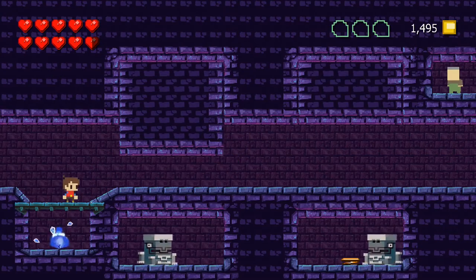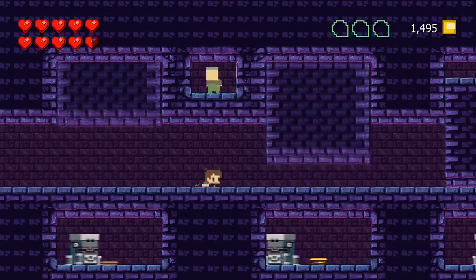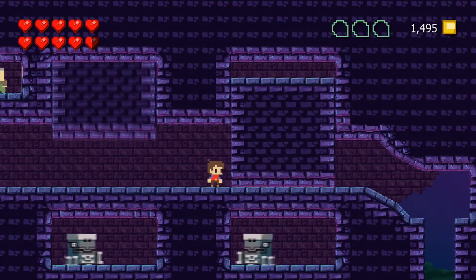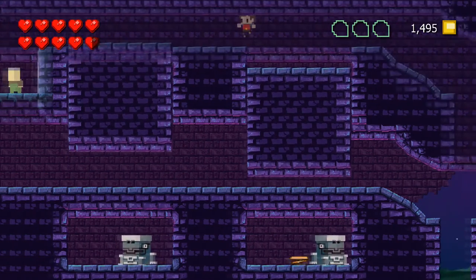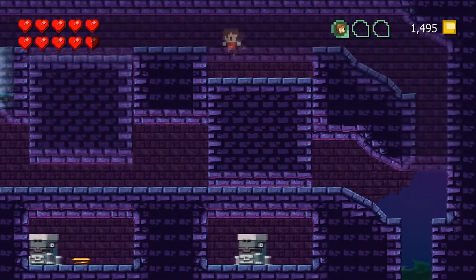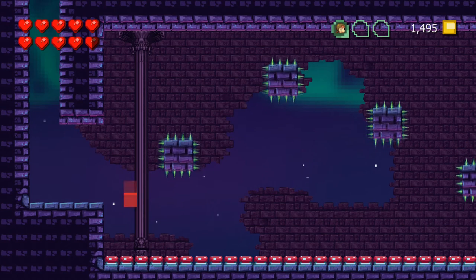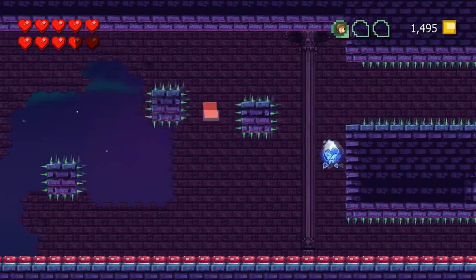We'll jump on here. This part is really tricky. We make our way up here and get our first villager, and then we make our way back over here. This is where it's going to get even trickier, so what I recommend doing is jumping down to the square and just kind of floating your way through here.